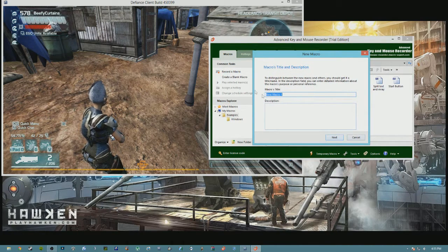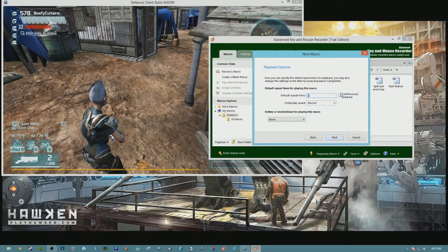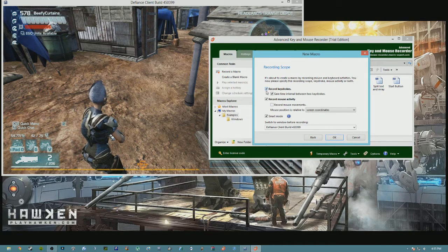You can make a macro title — I'll just leave it as new macro one. You want to make sure it's set to continuously playback, speed set to normal. You can make a hotkey or word phrase but I wouldn't mess with that. Make sure you have record keystrokes, save time interval between two keystrokes, record mouse activity, add smart mode checked. You also want to make sure switch to window before recording is set to Defiance.